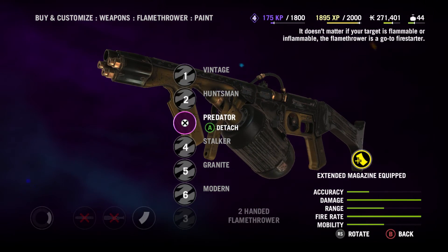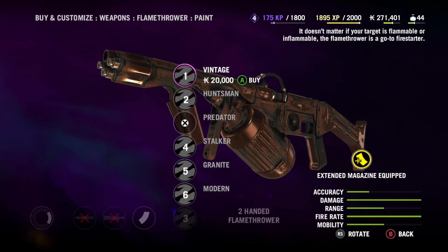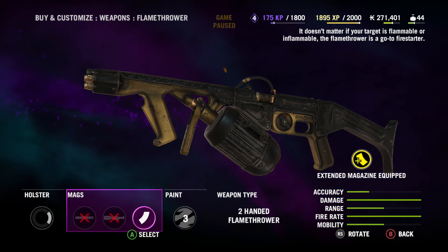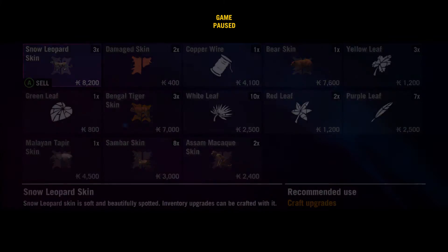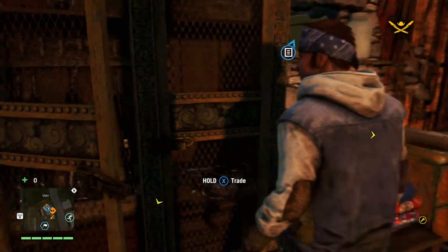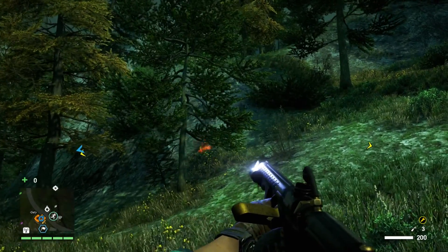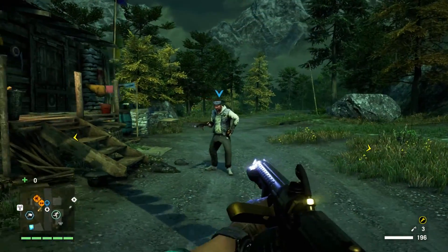I think mine's gold — it's called Predator. It looks black and gold. Is that a signature weapon? No, it's the camo. I have vintage — makes it look all bronze. Vintage Huntsman, Predator — yeah, Predator looks good. Large fuel tank. Modern granite doesn't really do it for me. I can sell some stuff. I'm gonna go vintage. It cost 77 thousand monies to refill all my ammo. I'm refilled and good to go — got the extended tank! I'm gonna name this video 'Watching the World Burn.'